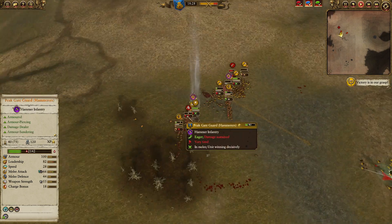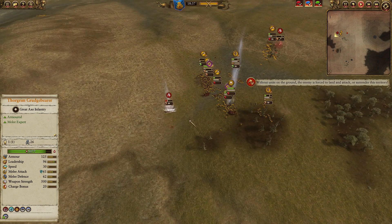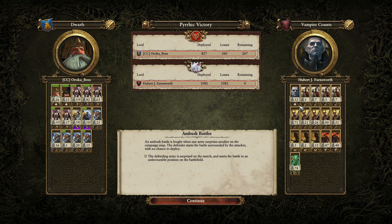I have two units firing at the Mortis Engine now, and the Hammerers will clear those chaff units in no time. Thorgrim and Runesmith — another Wargrove died, and everything is dying. This was a fantastic battle. My opponent played it really well. The main difference between my VC build and his was the number of Wargroves — he brought two, I brought one but had a dragon. Bringing three graveguard units with great weapons and always bringing a Mortis Engine against Dwarves seems to be the way to go. I should have used all my runes on the Mortis Engine and focused on eliminating it sooner.